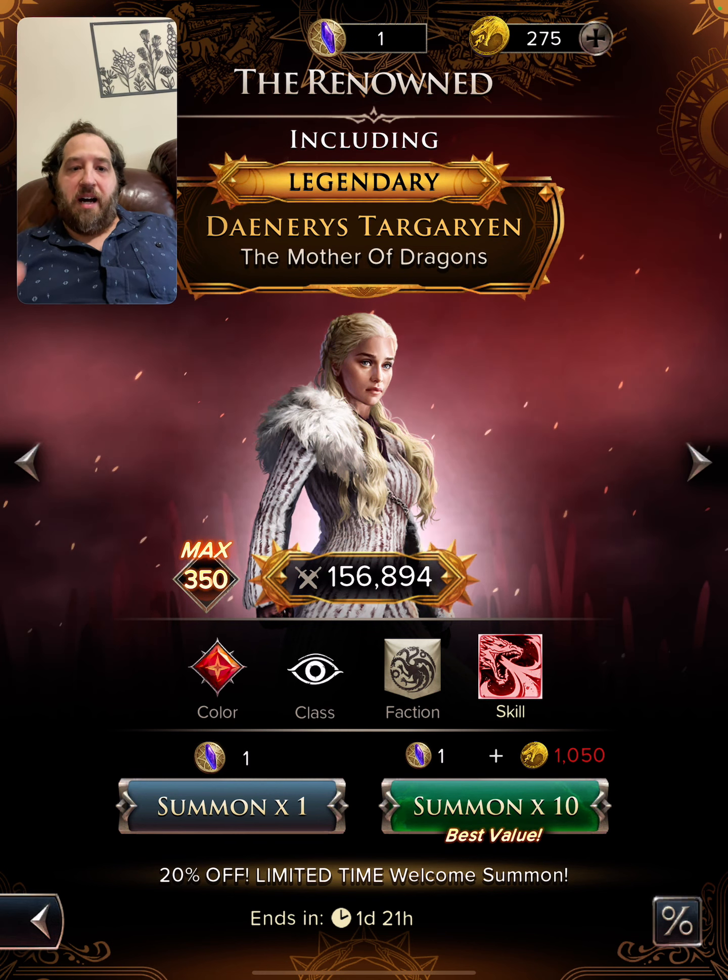Let's talk about the egg event. The egg event is a great event where you're naturally going to get some really good characters over time. You're naturally going to get Rhea, Allison — who is definitely the best single target healer in the game — and Kristen Cole, who is okay. So you're going to get those three characters and you just want to keep focusing.